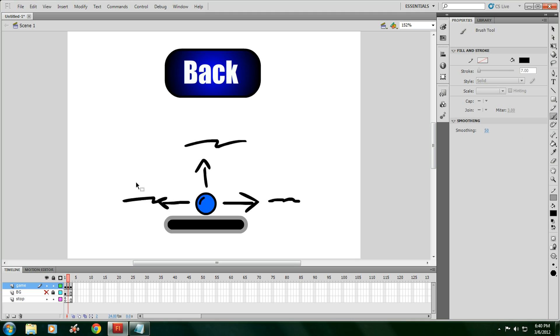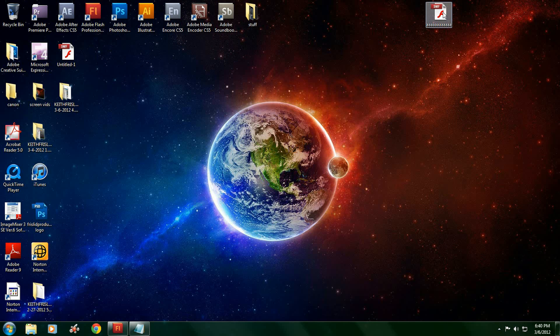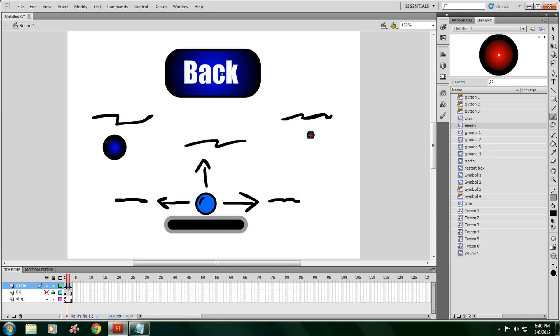I'm not going to write it down just to save time. Over here you have your goal — go to a portal. And over here, avoid, and what we're going to be avoiding is an enemy that looks like that. Here's what the instructions would look like: goal, get to the next portal, up arrow key, left arrow key, right arrow key, avoid enemies.